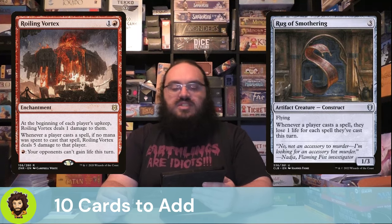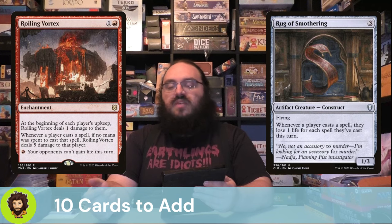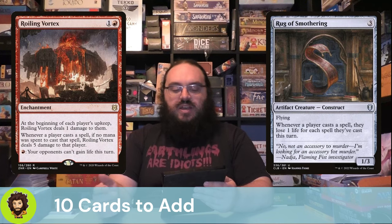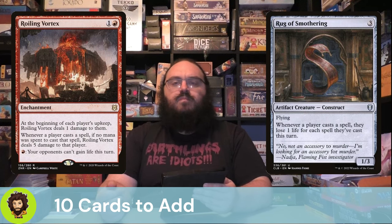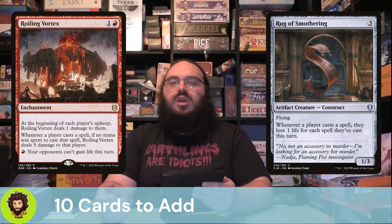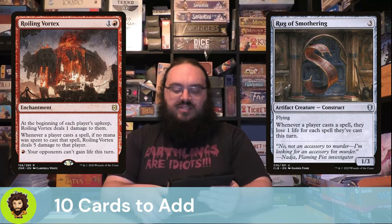Rug of Smothering is a nice little body for three mana. Whenever a player casts a spell, they lose one life for each spell they've already cast that turn. So the first one deals nothing, but the second one pings them for one. It's also a 1/3 flying body that could get in for a little chump damage or serve as a good blocker against small weenies. We're here for the effect more so than the body itself.